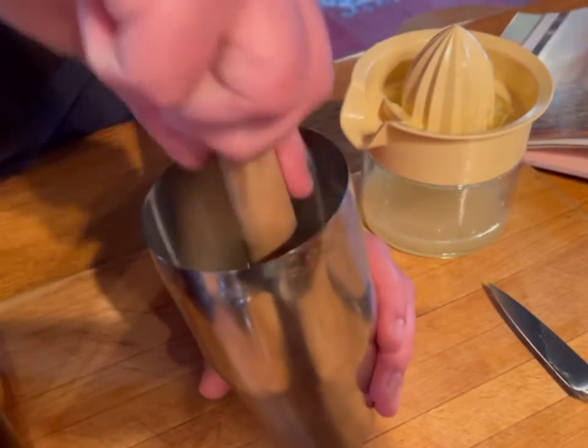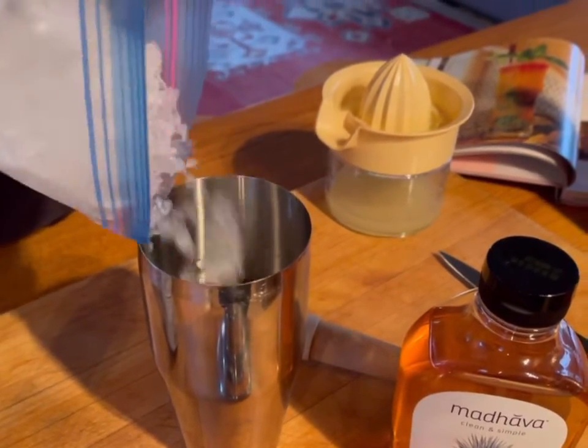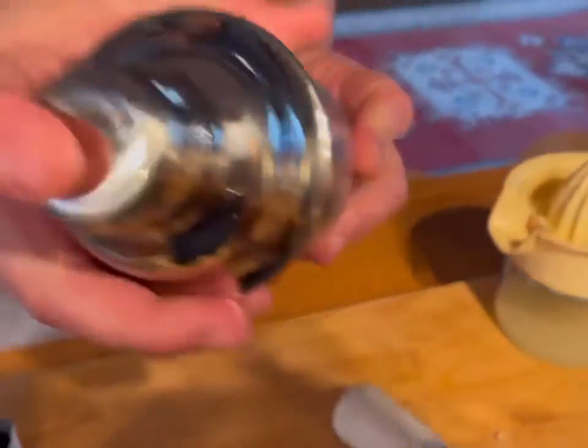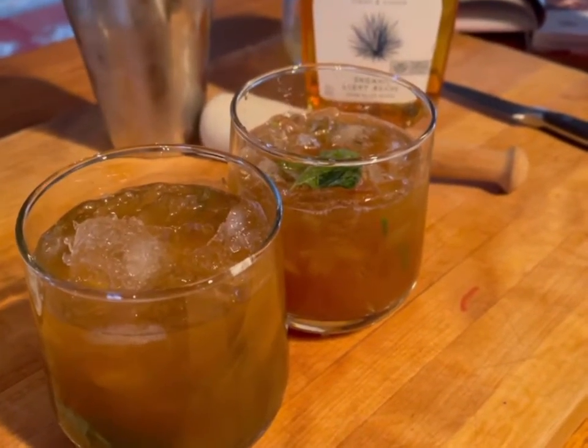Muddle your mint leaves and an ounce of lime juice in your glass. Add crushed ice, an ounce and a half of rum, and mix with a swizzle stick. Top with more crushed ice and four to five dashes of bitters. Garnish with your mint and enjoy.